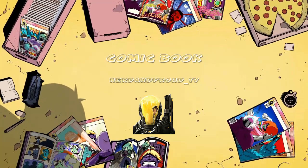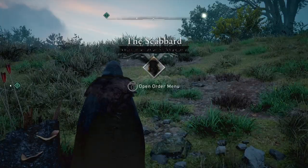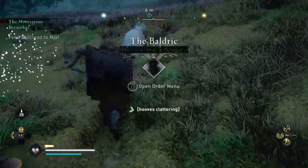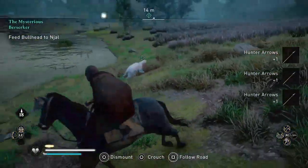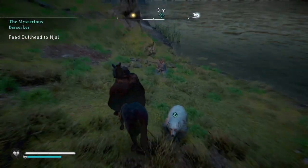What is up everyone? Mr. Jay here, Nerd and Proud TV. I was recently doing the Mysterious Berserker mission and the bear keeps getting stuck either in the water or on the land, not going near that stump where we want it to be to trigger the feed-the-bull-head-to-the-bear objective. So what I found worked was the following.